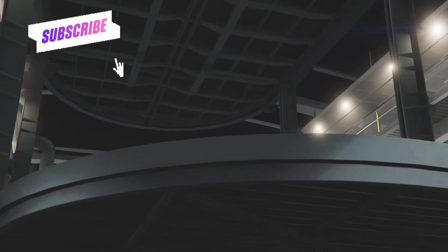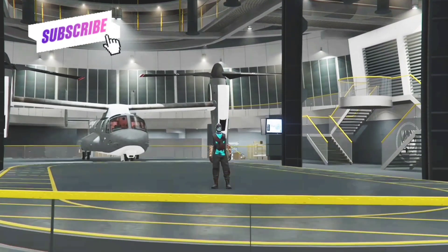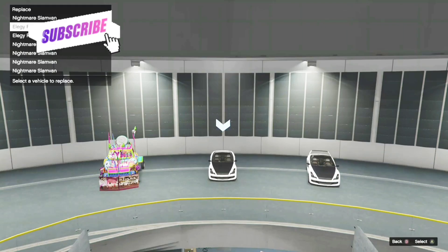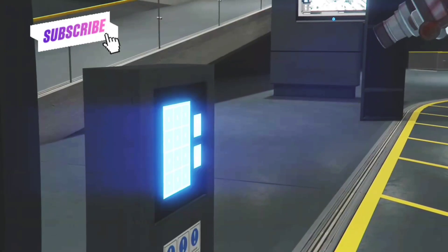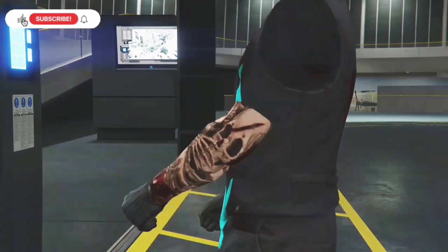These are the best cars in the game. When you take it into your facility, all you've got to do is override one of the donor vehicles. I have all slam vans in here but I have two elegies, and I'll take over that elegy just like that. You'll see that it spawns up in the elegy spot. Then just go out of your facility — you can get more cars now, I'm going to get one more.